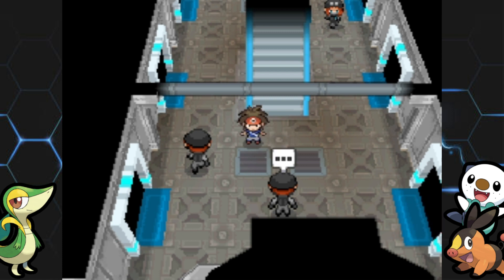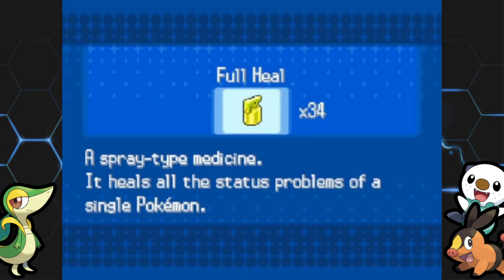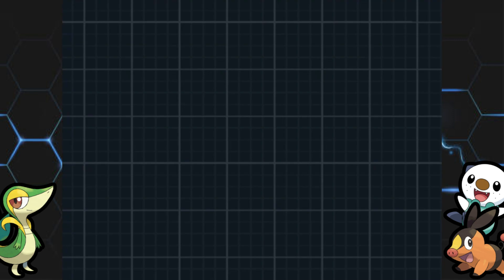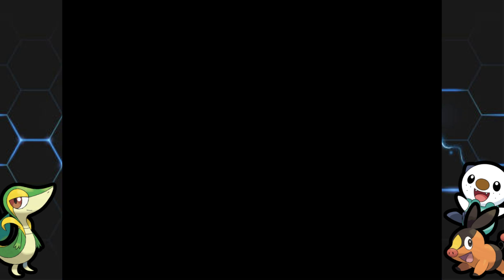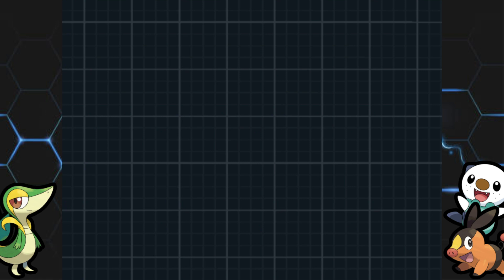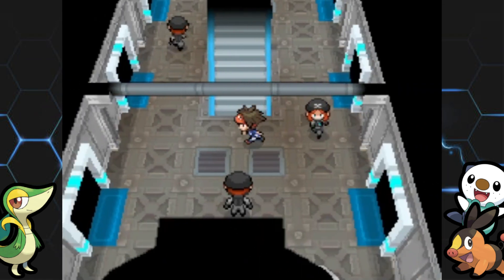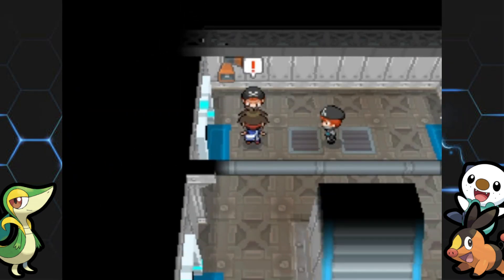No matter what, you end up doing both puzzles — whichever one you don't do here at the Plasma Frigate by Seaside Cave, you'll do in the Giant Chasm. In Black 2 you do the warp panels first; in White 2 you do the password first. I'm going to start by taking on some trainers. There are a ton of Team Plasma grunts to battle.